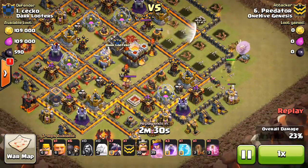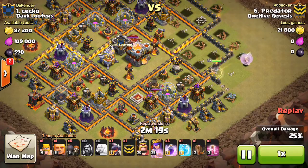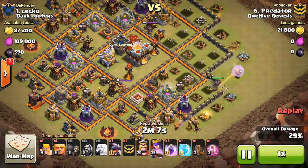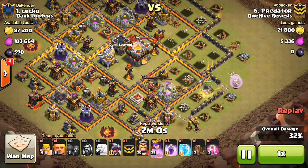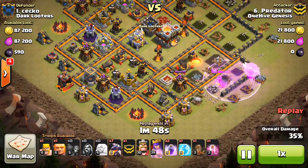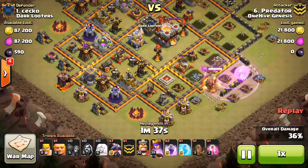Predator is showing us the Dragon attack at Town Hall 10-11 with those level 5 Dragons — they're pretty powerful. The Queen Walk at the beginning, time's not a big issue in a two-star attack, so he's doing a nice long Queen Walk around the base just getting all these defenses taken out. I like the Wall Breakers basically letting his Queen enter that compartment and then leave it as well — those entry-exit Wall Breakers we've been seeing more often. The Queen continues to walk, the King hops on her, so he drops the Rage to keep her up.